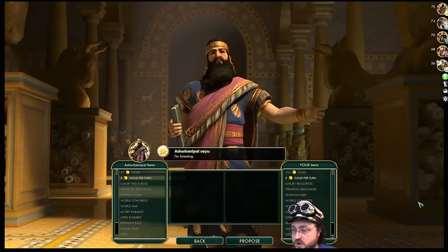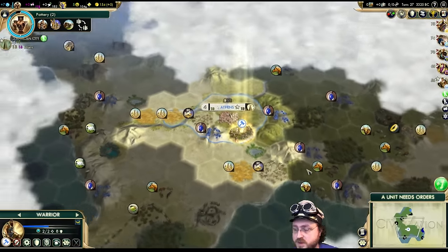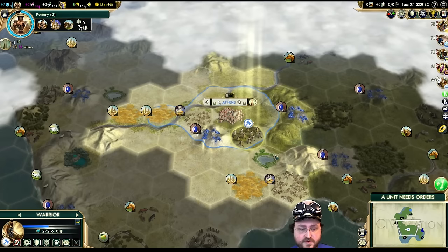We've got Assyria as well. Well, there's a lot of people here — it might be a Pangea or just a very big continent.